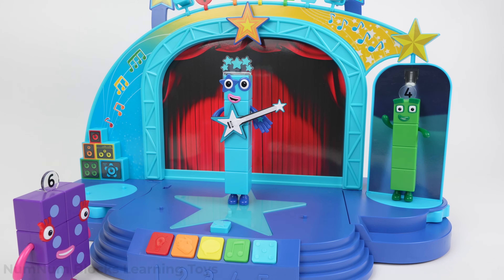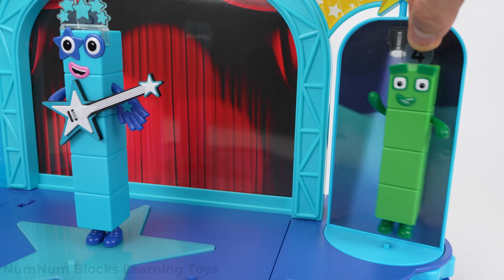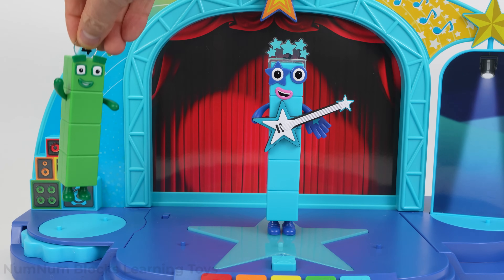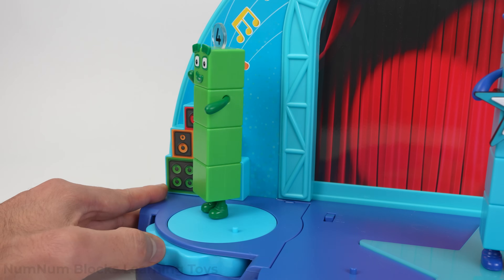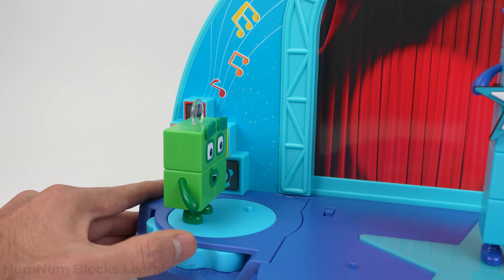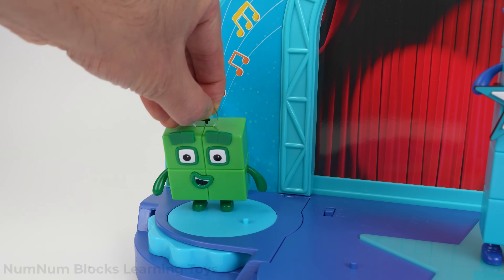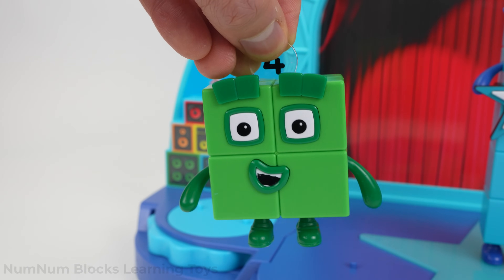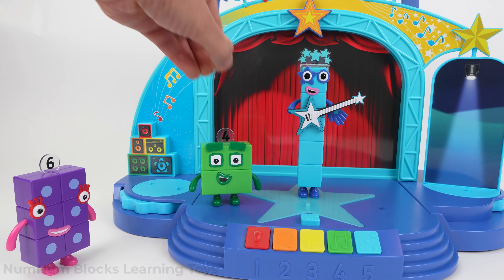Look, it's Four. Welcome to the show, everyone. It's time for the dance floor — watch me groove, I'm number Four! Let's put Four on the dance floor. Watch him spin. I'm Four, have you met me before? Nice moves, Four. Now you're back to being a square. Let's place Four to the left of number Five.